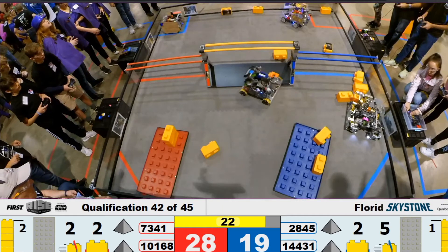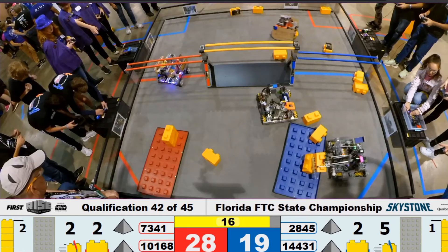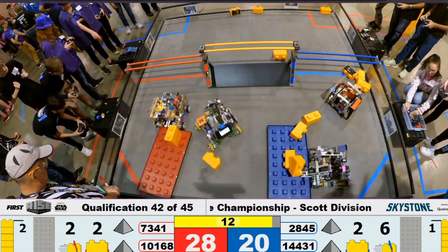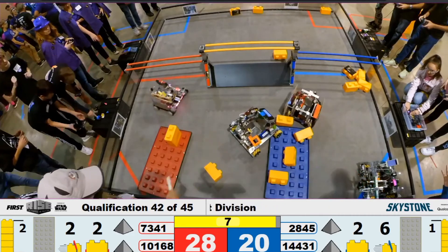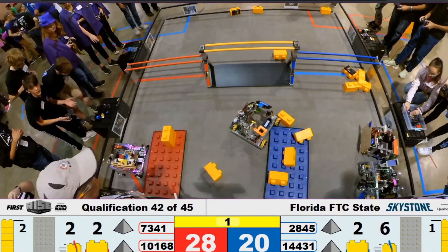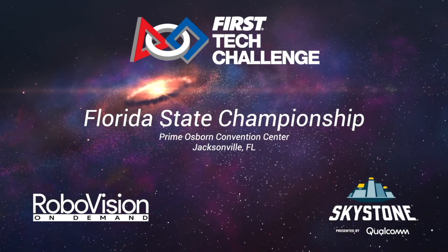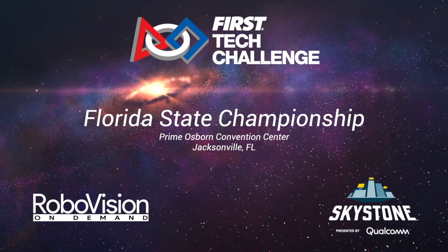It is now the end game period, although it looks like we're still doing some stone stacking. What I really like about these capstones is that some of them are small and functional while others are big and beautiful, but they all work just the same. Looks like Pyrites is in the build site for the blue alliance. 7341 moves into the build site for the red alliance. And that's the end of the match — blue alliance looks like they've got two robots in the build site.